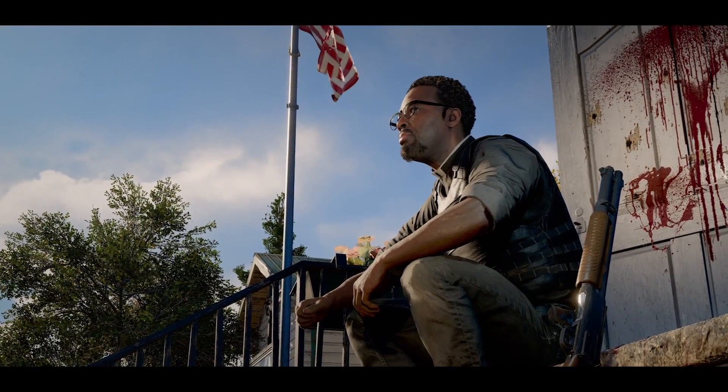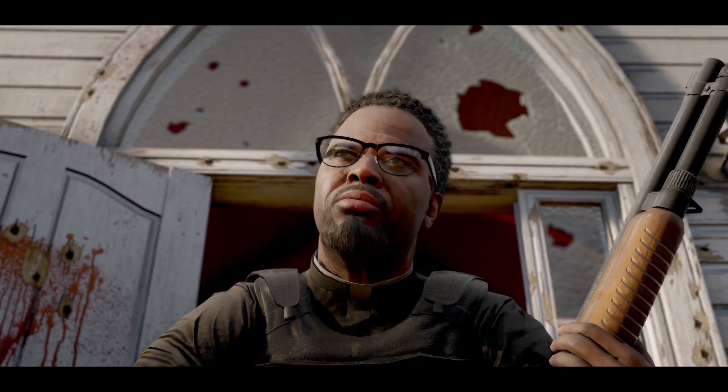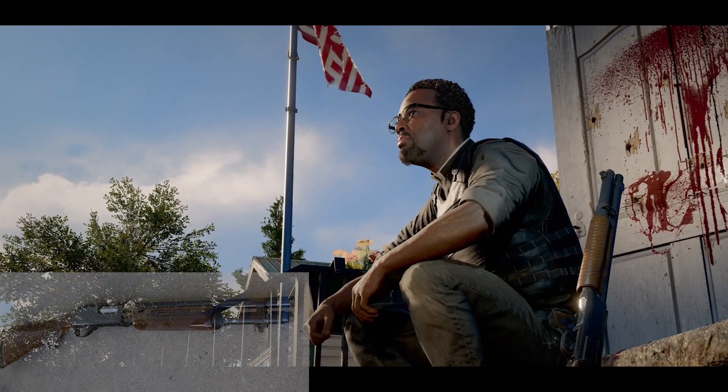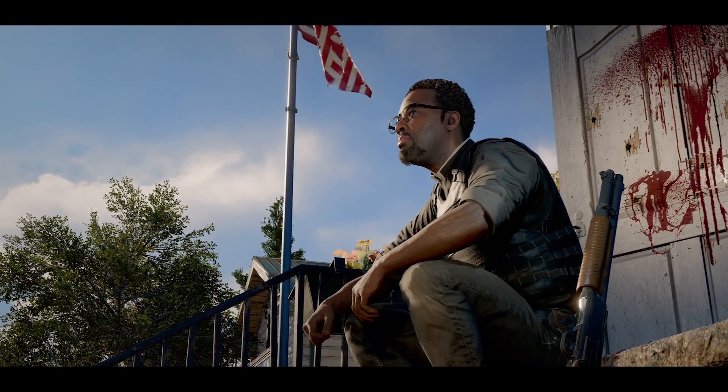In the next shot, we get a good look at Pastor Jerome Jeffries, who seems to be one of the main characters you could cooperate with. Right next to him is the Remington 870, which is a pretty standard shotgun in gaming. It seems to be pretty standard in this shot with no modifications or camouflage. I just hope that Far Cry isn't gonna go down the route of COD with ridiculous camouflage — just keep them realistic and you'll have my thumbs up.